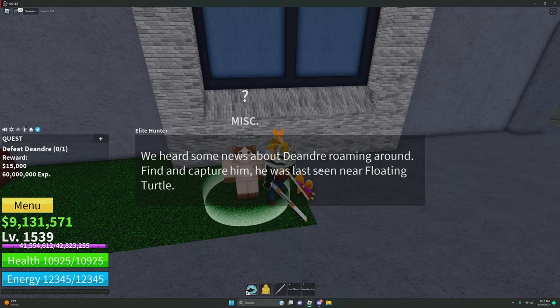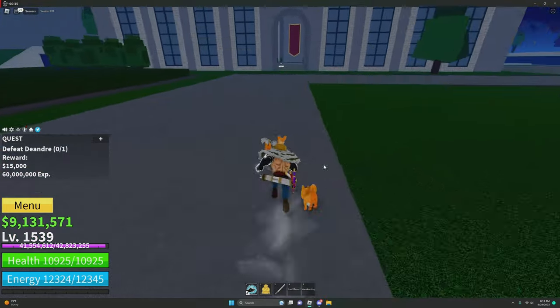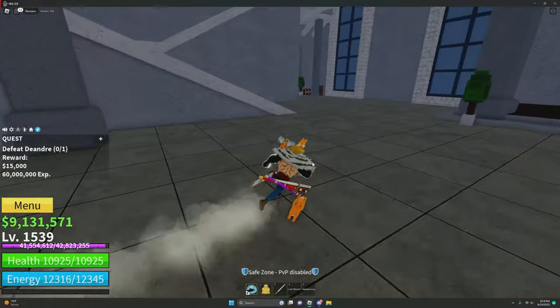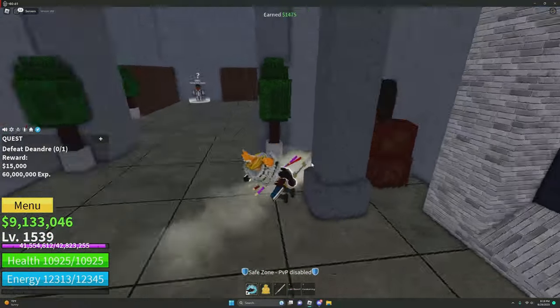You want to fight the elites like DeAndre, Floating Turtle — just Floating Turtle or Hydra Island — and do it. Whenever you beat them up, there's a chance to get the Chalice.